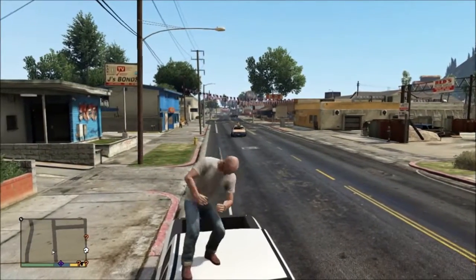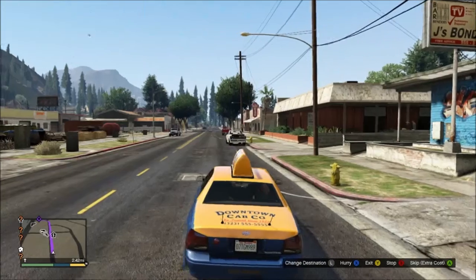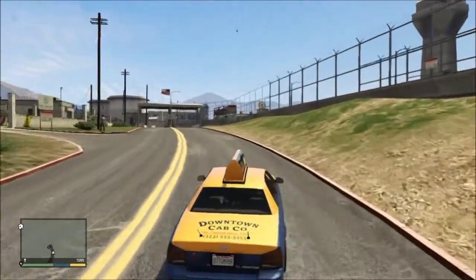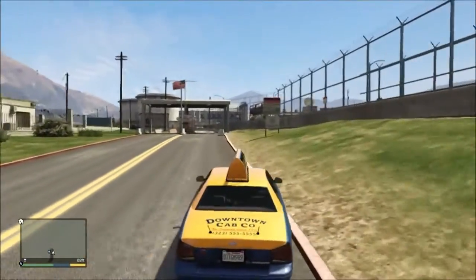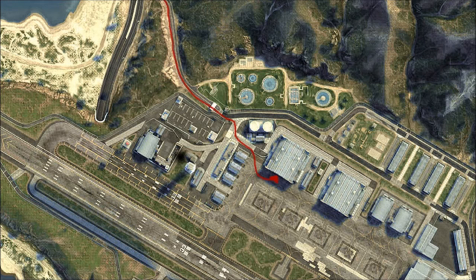Here I am trying again, taking the taxi over to Fort Zancudo. Once I get there, I decide to take the taxi, but this is unnecessary — preferably use the fastest vehicle you have. The taxi glitch no longer works. Before you drive in, you must know where you are going. From this overhead 3D map, once you go in, take your first right, first left, and then first right again.